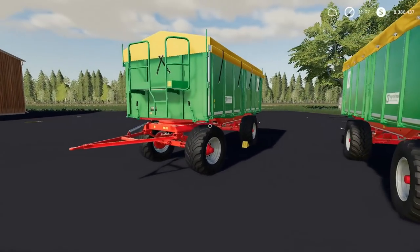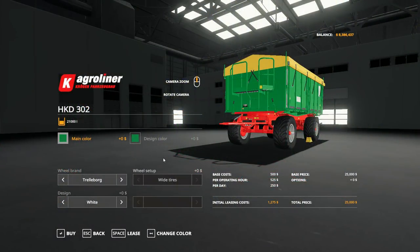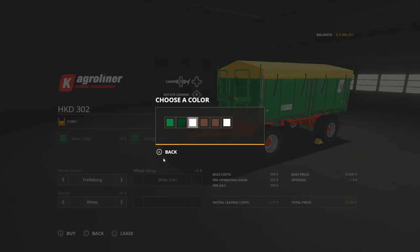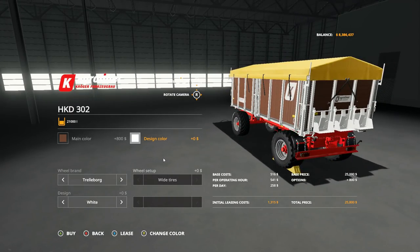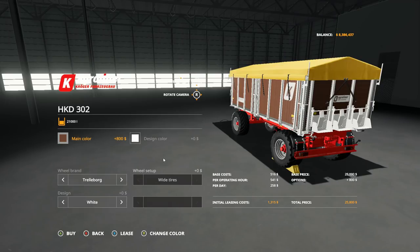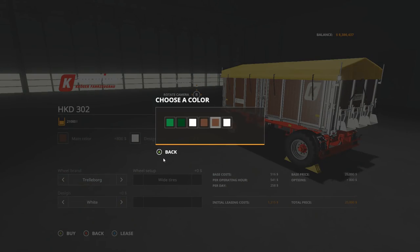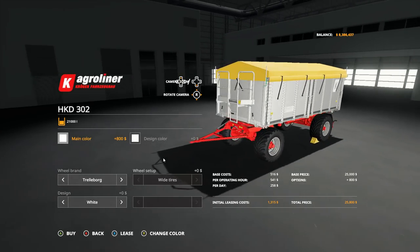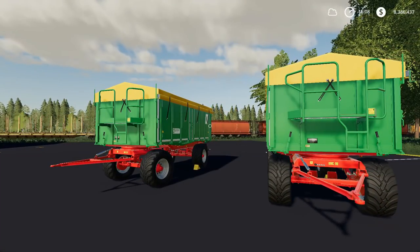The in-game stock 302 comes in one color, that's what you get. With the modded HKD 302, you do get some color options — not a ton, but you can change to a wooden panel side or aluminum side rails. There are also tire changes: Michelin, Lizard, or Trelleborg, and you can change your design. As far as specs go, everything is exactly the same. You can also go for a stainless steel look, but that's really all there is to it.